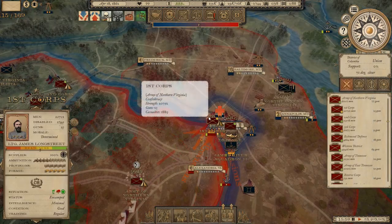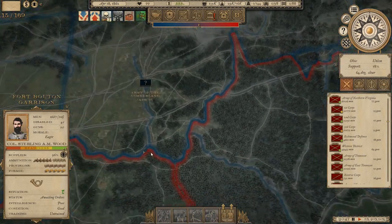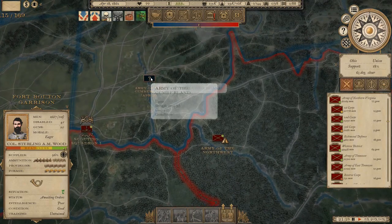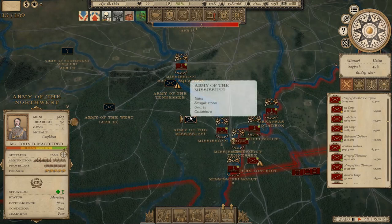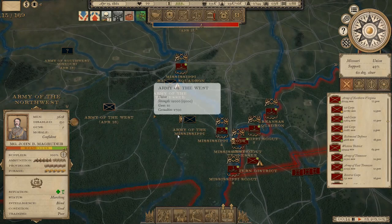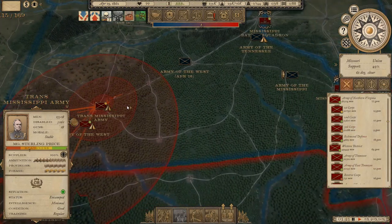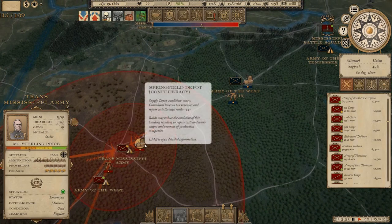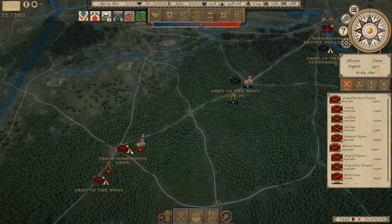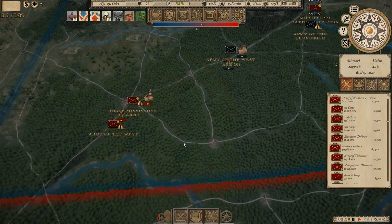The Army of the Cumberland is new - I didn't see them before. I think the Army of Tennessee with 20,000, Army of Mississippi with 21,000 and Army of the West are all converging because we pushed up into Missouri and they don't like it one bit. We need to watch that depot - if we need to pull out we've got to burn it down. For the moment it's keeping us supplied. We're down to 49% support in Missouri and 56% in Kentucky, still going down.